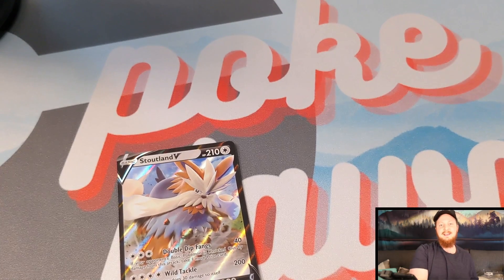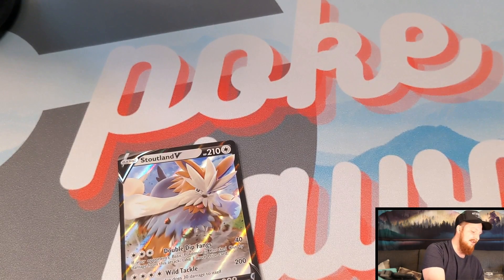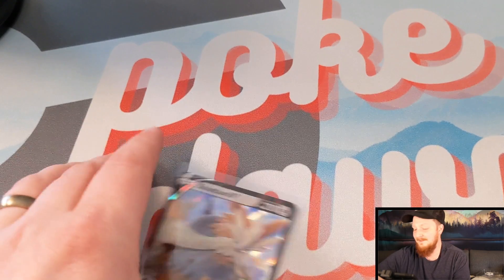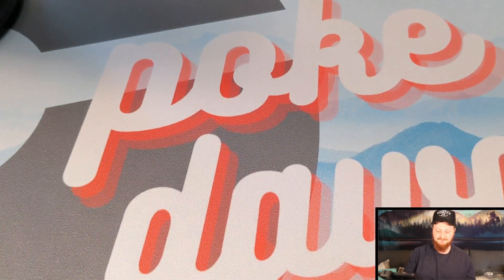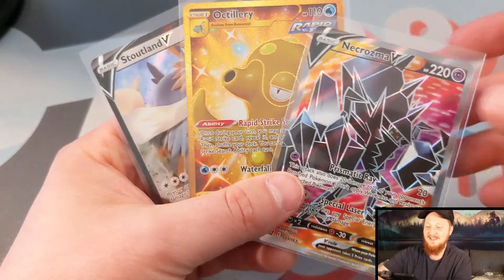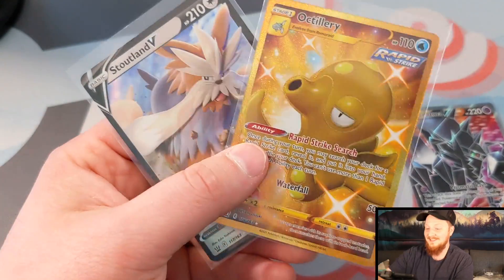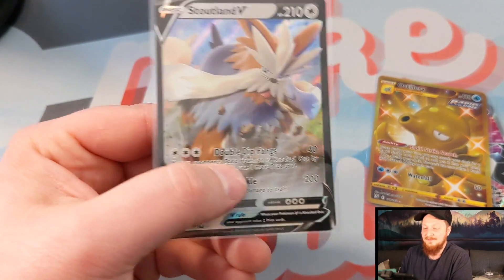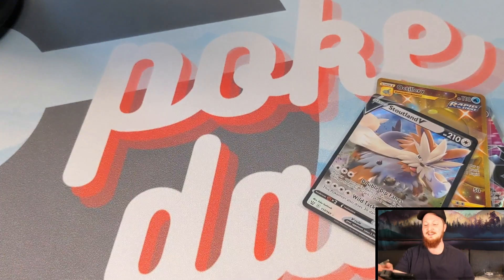Thank you guys so much for coming today. Let's get a little look at the hits — I'll go ahead and sleeve that Stoutland up. So let's get a look at the hits. We had some hollows and stuff, but these are the three notable ones: we've got the Necrozma V Full Art, which I love — that's awesome. And the Octillery, which I love even more — look at that, all the outline is gold, it's sick. And a Stoutland V — everybody needs a dog, right? Thank you guys so much for coming today. Remember to like, subscribe, go back and watch that video about the Rainbow Rare giveaway. You're not going to want to miss it. We'll see you next time. Peace.